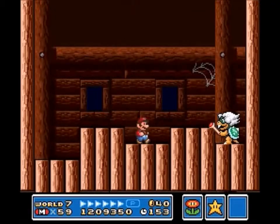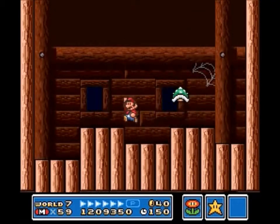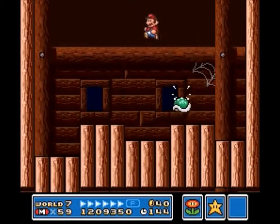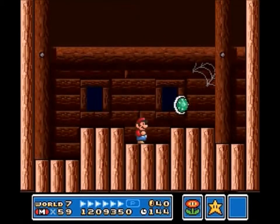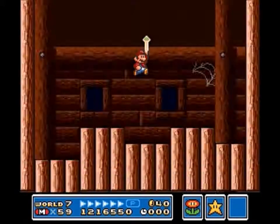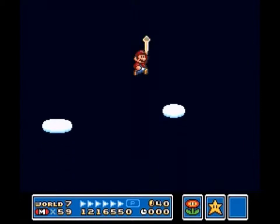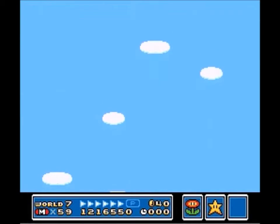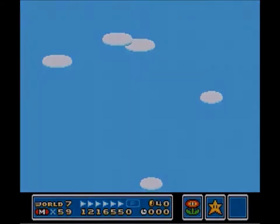On to the final Koopaling — Ludwig von Koopa. Like Roy Koopa, he has the ability, when he lands on the ground, to shake the ground up. But of course I whooped his ass. And yet I lost to Boom Boom. Wait — no I didn't. My life count's about to go down — I'm falling from a big height!